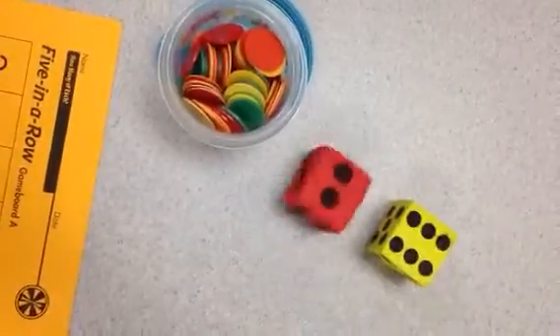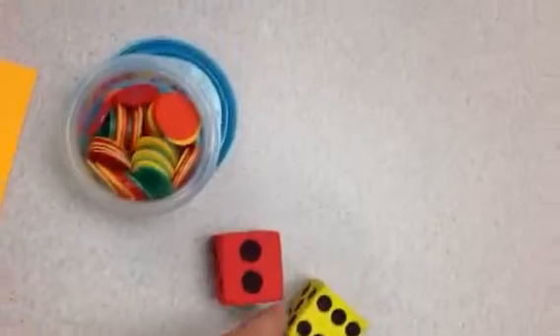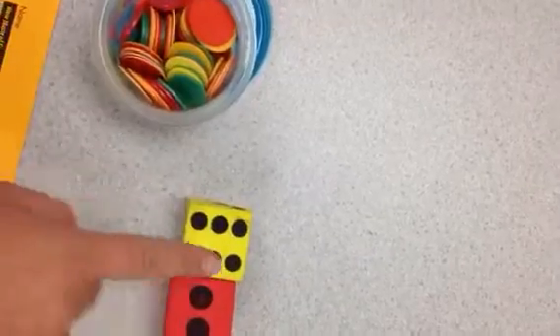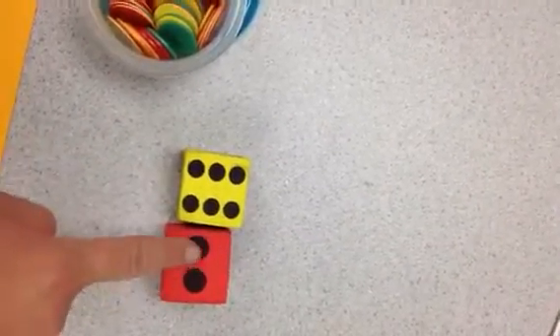The first thing you're going to do is roll your two dice, and then you're going to need to add them. I rolled a six and a two. There are two ways you can choose to count them. You can do six and count on two: six, seven, eight.